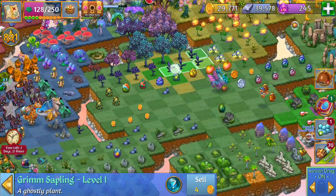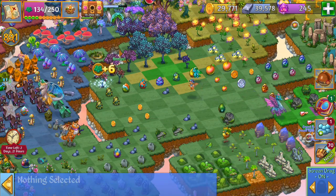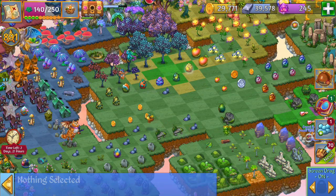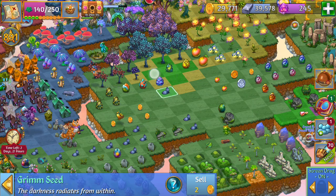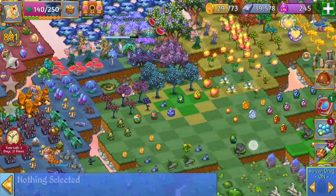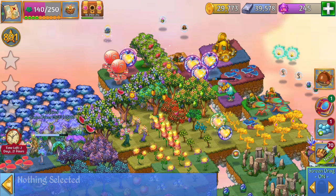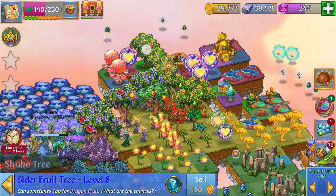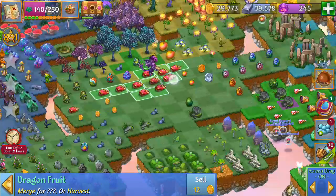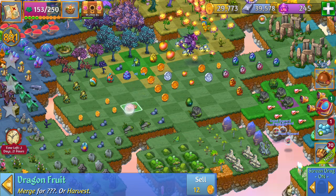I've got these five Grimm saplings, I'm going to merge those. Next, merge these five Young Grimm trees and bring this over here. I'm just going to move back my dragon eggs real quick. So next I'm going to get all these dragon fruit here, we're going to go ahead and merge these dragon fruit. That's all of them — not too bad, that was worth 16 points.